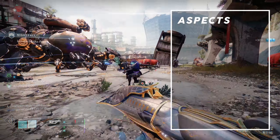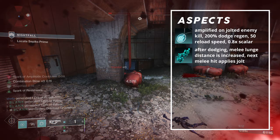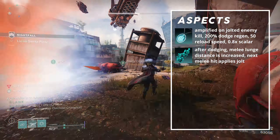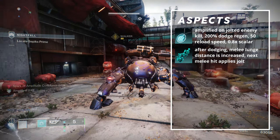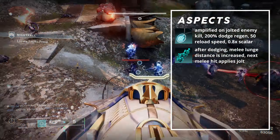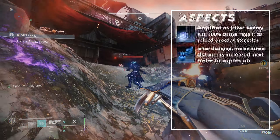For the aspects, we're going to be using Flow State and Lethal Current. Flow State makes us amplified when we kill an enemy affected by jolt, and while amplified we receive 200% additional base class ability energy regeneration, 50 reload speed, and a 0.8 reload duration multiplier, with a 66% damage resist during dodges. Lethal Current makes it so that melee hits on jolted enemies apply blind. After dodging, melee lunge distance is increased, and the next melee hit applies jolt and sends out an aftershock to nearby enemies within 5 meters.